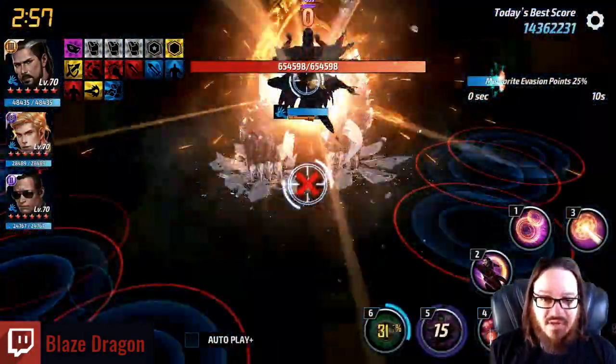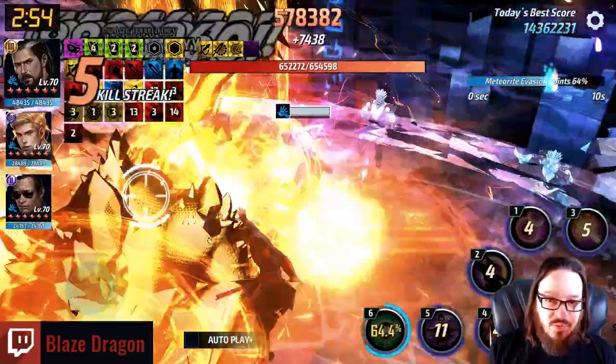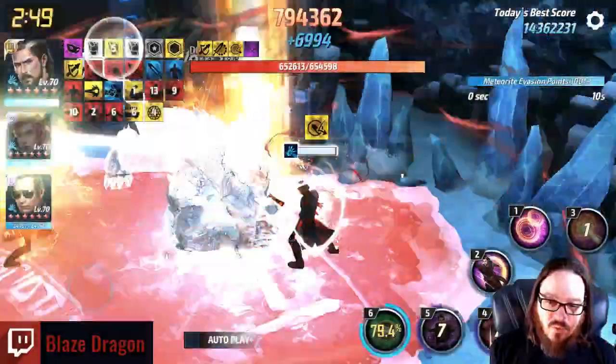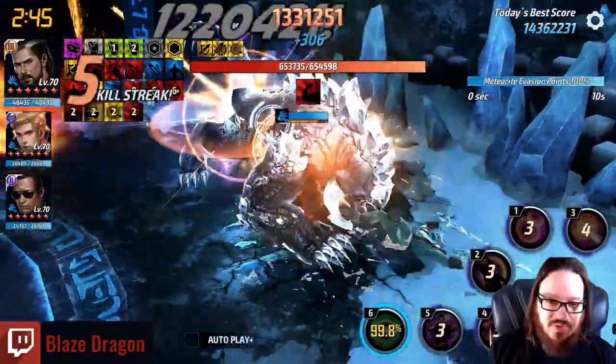Doctor Strange's big thing is 5 — you wait for that to pop, 4, 2, 1, 3, and that's where you want your procs. The key with Doctor Strange is to auto attack. Keep auto attacking, 4, 2, 1, 3 again for the proc, and then keep auto attacking.